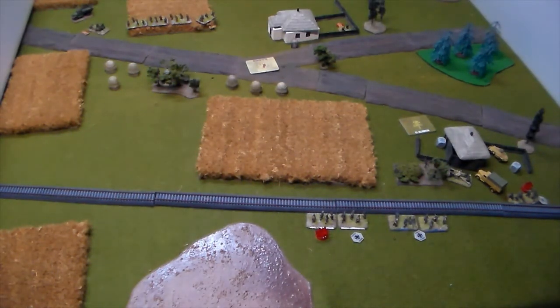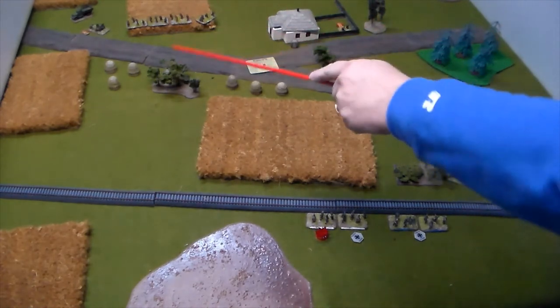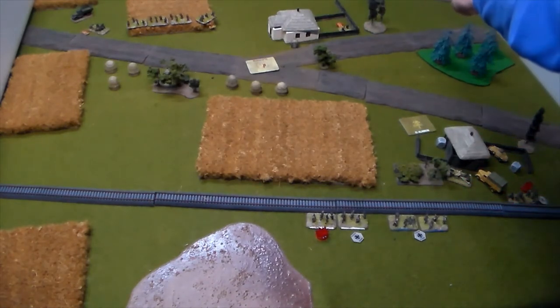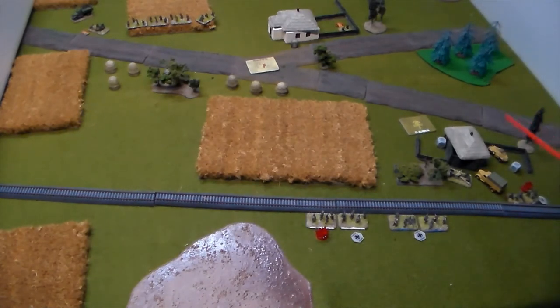End of Russian Turn 7. The ATR shot at the armored car, missed, and failed to observe. The BA-64 area fired on the German AT gun — missed. The T-34 moved back a little to avoid the Panzer IV's line of sight, then tried to spot that target for an aimed shot and failed to observe. That is the excitement of Russian Turn 7.